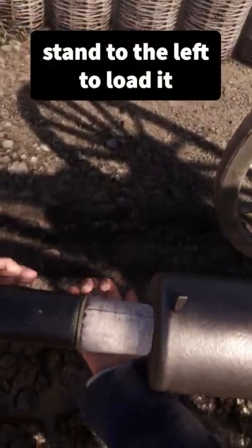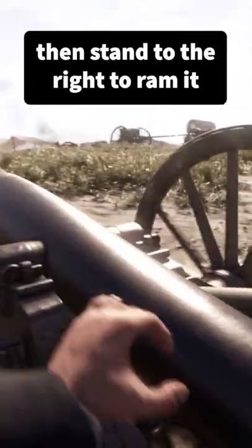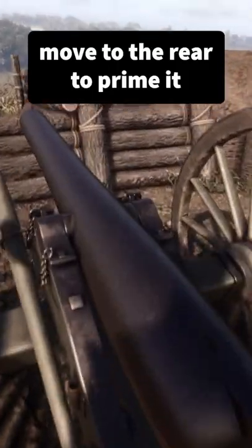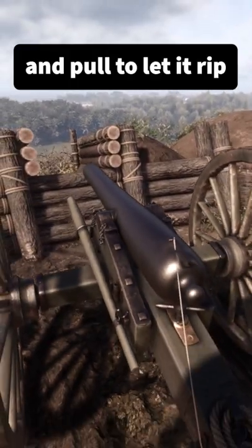Stand to the left to load it. Stand to the right again to ram it. Then move to the rear to prime it. When you've done that, pull to let it rip.